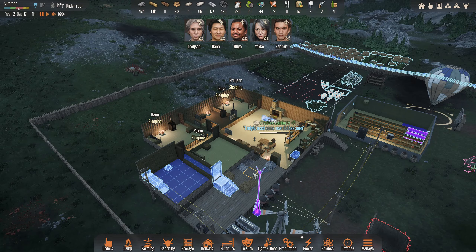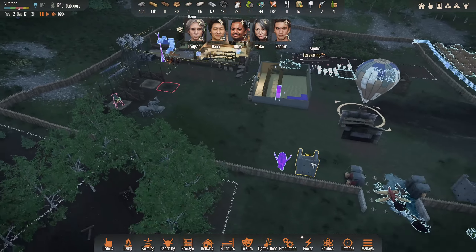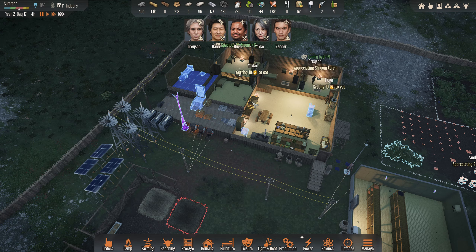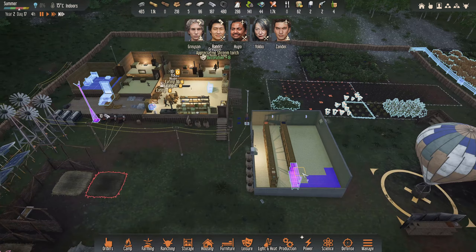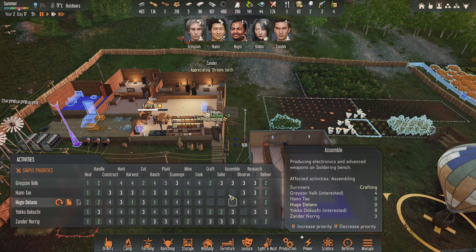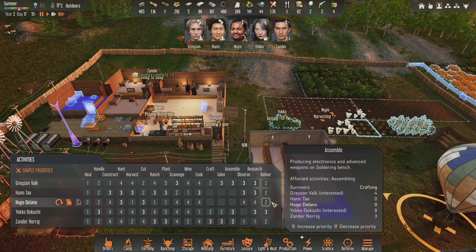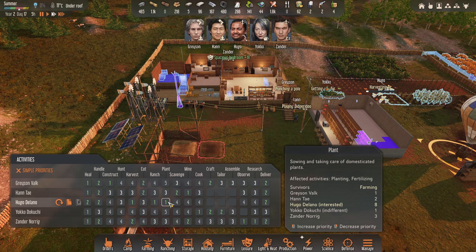They've all gone to bed, so we'll leave Xander to do his thing at night. They're already starting to wake up - Hugo has got himself out of bed. We've got a bit of a problem with fuel. We don't have any bug meat to make any, so if we need any, we need to craft it on here. But I'm not too worried just yet. I want everything at home to get sorted, including this last bit. I've now set Hugo to exclusively work on the animals - I want him to do nothing but this.